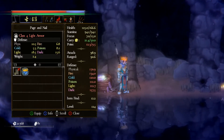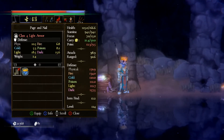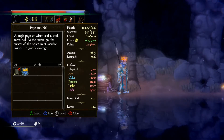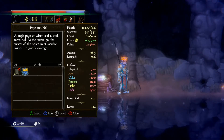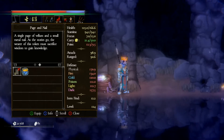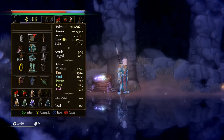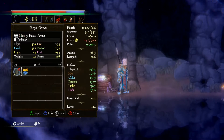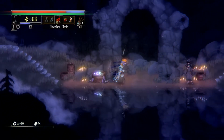I got him eventually, and we did get this page and nail for it. A single page of vellum and a small metal nail — as the stories go, the wearer of this token must sacrifice wisdom to gain knowledge by literally nailing this to his forehead. Might as well give it a try, right? Ouch. Where's the nail? I guess it is there at the top of the page. Well, that's a neat piece of headgear.